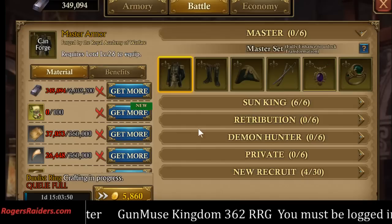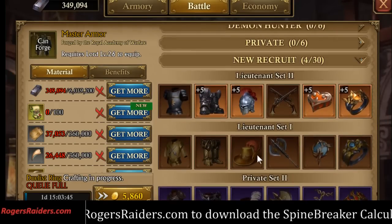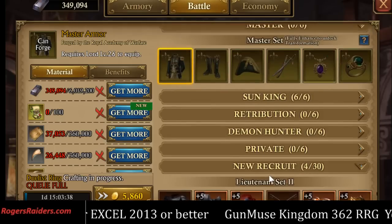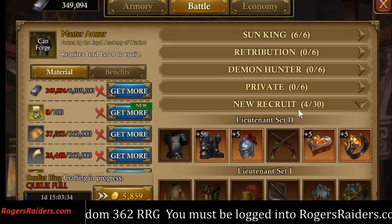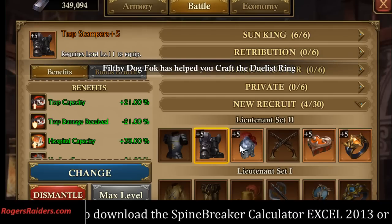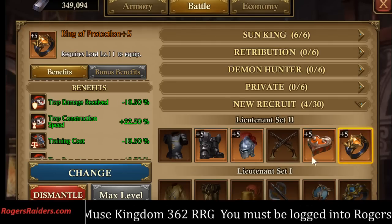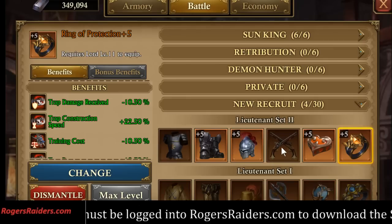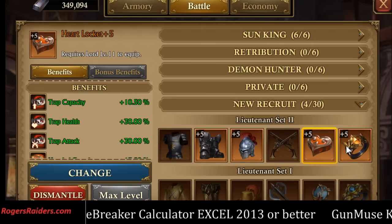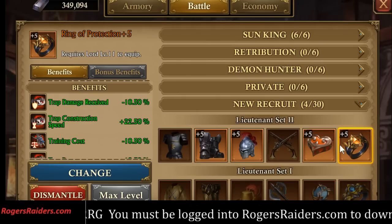So let's look at our armory. I'm looking at the battle set and the new recruit and lieutenant set: I've got trap stompers, the iron helmet, the heart locket, and the ring of protection. Do not do the other two — we're doing these four. This is my heal gear and it is also my troop building gear.